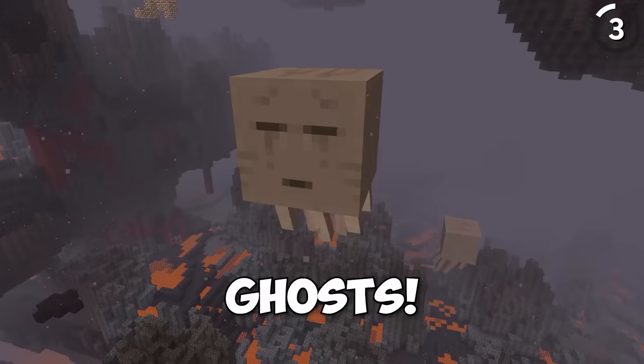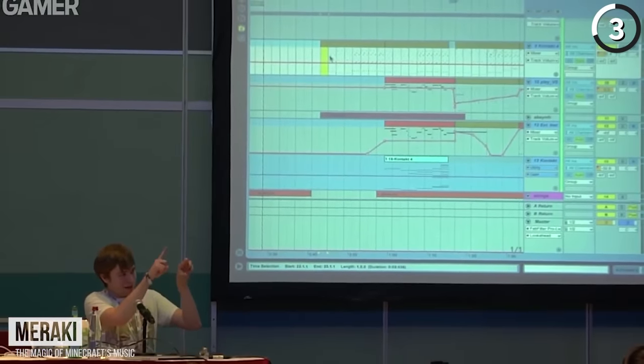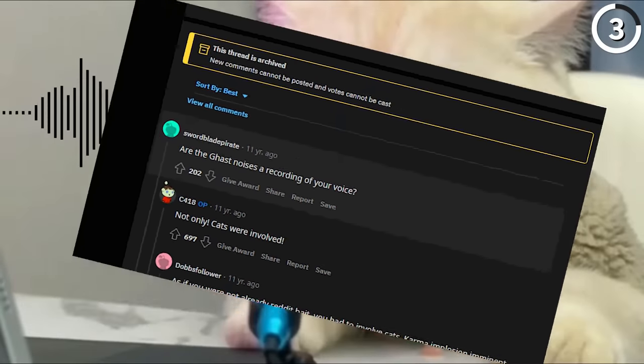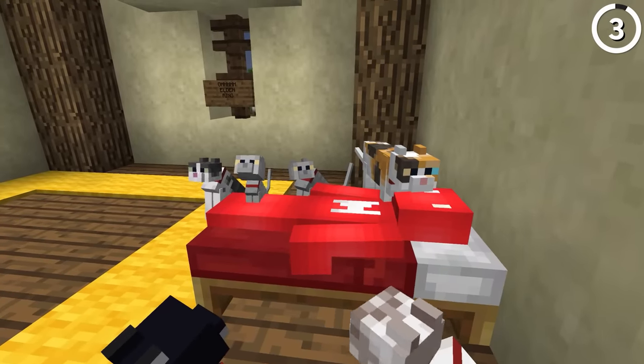Minecraft's ghasts look like ghosts, but they're actually cats — at least according to C418, one of the game's composers. In a Reddit AMA, they confirmed that the sounds for the ghast came from their pet cat, who made the noises when it got disturbed while sleeping.